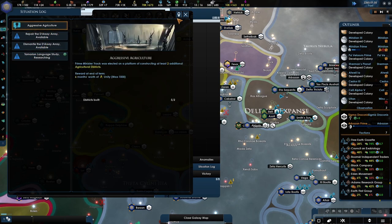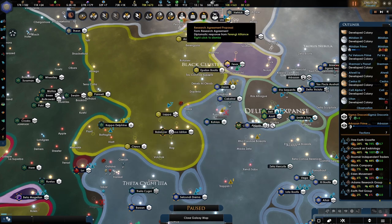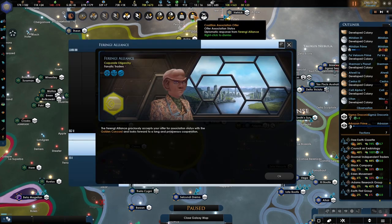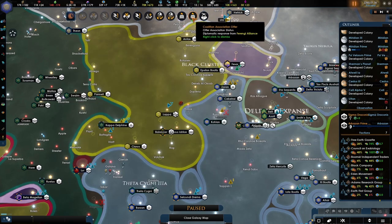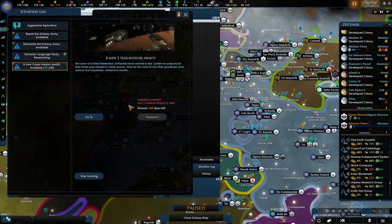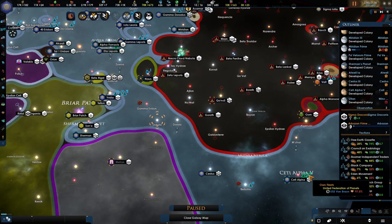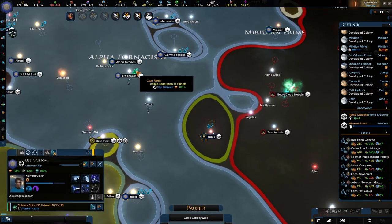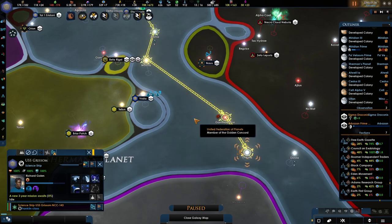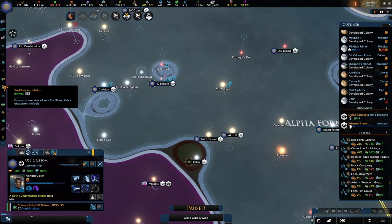Let's research this. Let's send a scientist since we have so many. Rule of Acquisition number 34 — 'War is good for business.' That's also done. Three-year contract — who is closest? I think we've got a suitable candidate here: Richard Galen. You're going on a three-year study — it must be great having that.